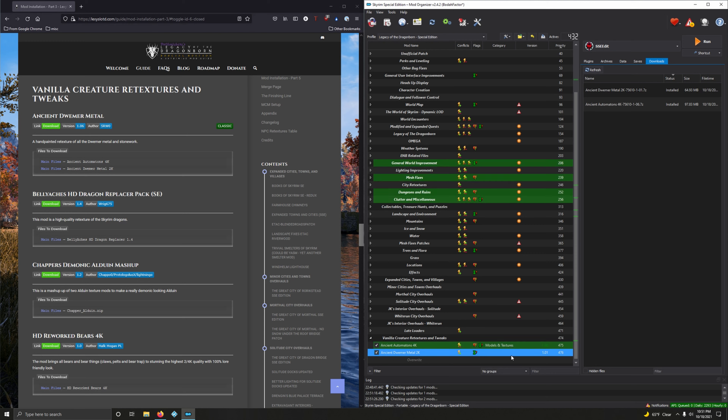Alright, so we can install a good chunk of mods in this video. Ancient Dwemer Metal — main files, two of them: Automatons and Dwemer Metal, from Classic Edition. So let's download those — 4K and 2K. Interesting.